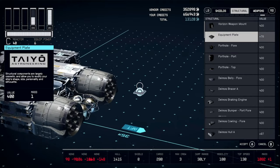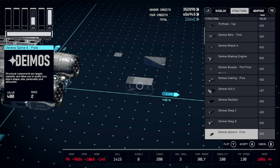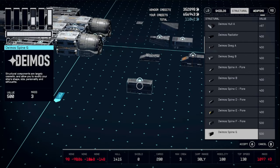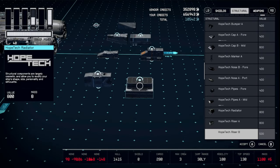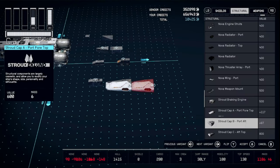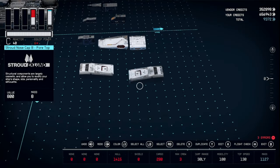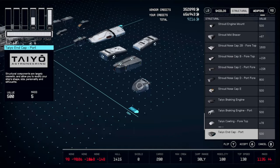Going into Structural, we're going to need an Equipment Plate, a Deimos Bumper, Deimos Skeg A and Skeg B, Spine A4, Spine E4, a Spine F, Stroud Cap A, a Stroud Cowling, Cap C Aftop, Cap B4 Top, and a Nosecap C. I believe that is everything from Structural.